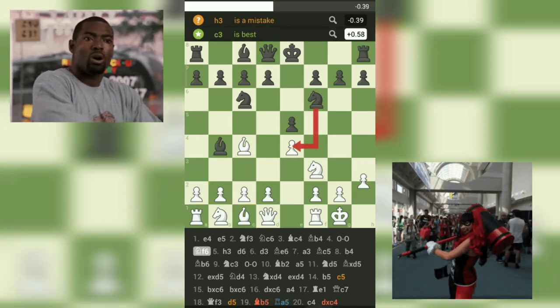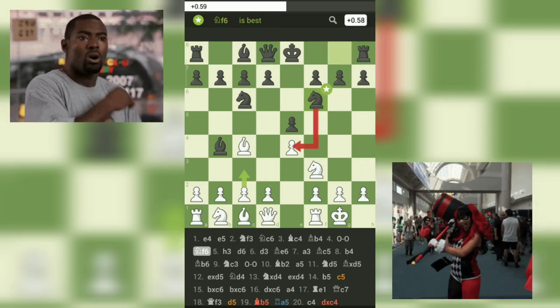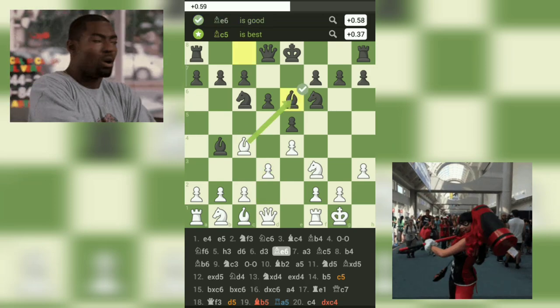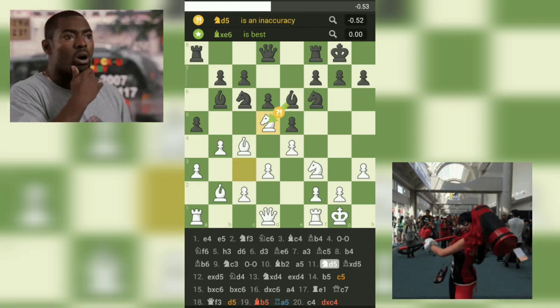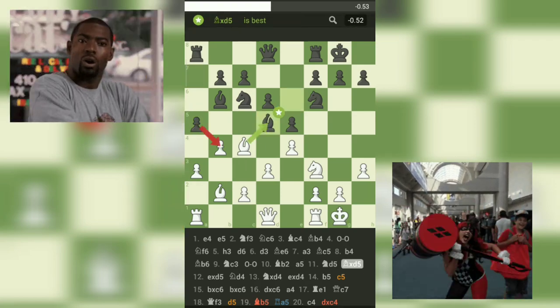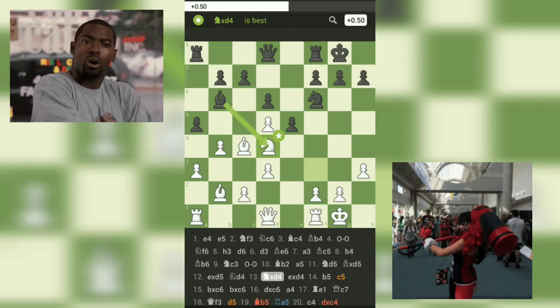One critical moment arises on move 11 when white plays Nd5, exploiting black's underdeveloped position. This move not only attacks black's light-squared bishop, but also indirectly targets the weak f7 square near black's king.